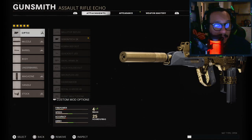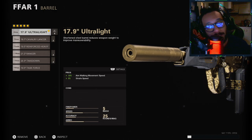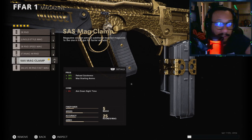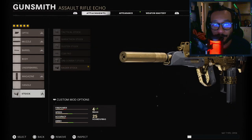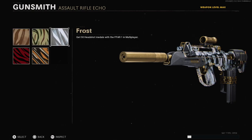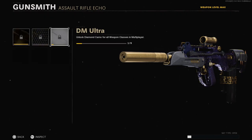For the FFAR Prospector blueprint: the optic is a 2x; the muzzle is the Suppressor (100% muzzle flash concealment, negative 10% damage range, negative 15% bullet velocity); the barrel is the 17.9 Ultralight (10% aim walking movement speed, 5% sprint speed); the magazine is the SAS Mag Clamp (negative 6% ADS time); and the stock is the Raider Stock (30% sprint-to-fire, 40% aim walking speed, negative 30% hip fire accuracy). Decent setup overall. Masteries: Gold, Diamond, and DM Ultra.